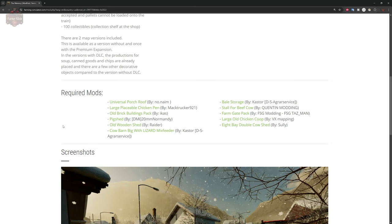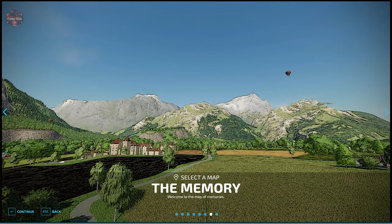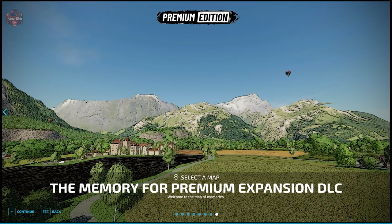There are two variants of this map: the standard variant called the Memory, and then the premium edition version of the map. If you have the premium edition and think you might be using the premium edition soup factory, preserved foods, or potato processor, then load up the premium edition. This is the version we are going to be using for this tour.